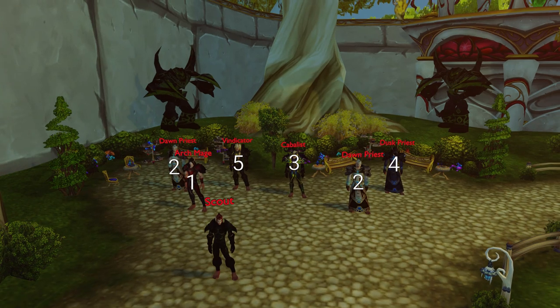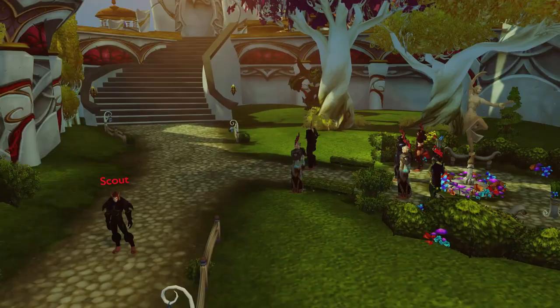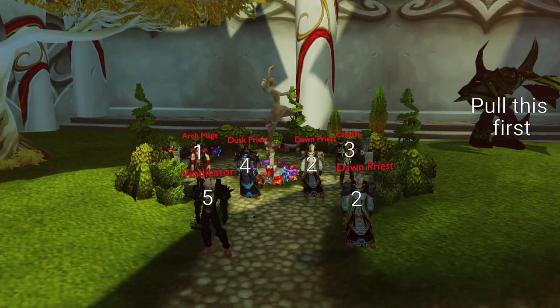Kill Scout. After this it's recommended to line of sight back around the corner, because there is another Scout very close to this pack. CC the Mage, Dawn Priest, Cabalus, two Dusk Priests, then the Vindicator. You want to pull the robot on the right before engaging the Scout for this pack. Kill the Scout, CC the Mage, two Dawn Priests, Cabalus, Dusk Priest, then the Vindicator.